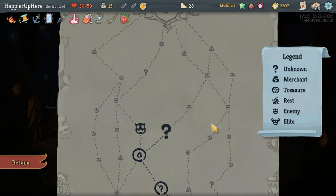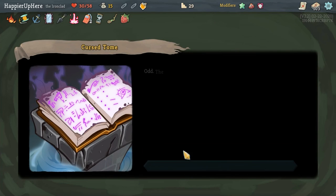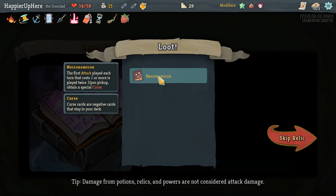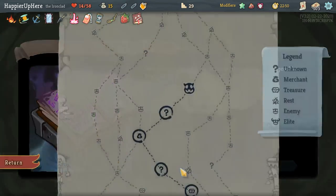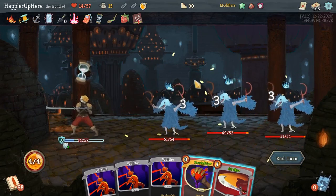Let's take a question mark first. I will lose 16 HP — that's fine. Necronomicon: the first attack played each turn that costs two or more is played twice. I've obtained a special curse that makes Perfected Strike so much better. And once I get a Mind Blast, that will make those much better too.